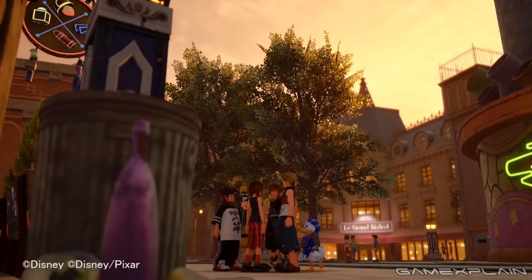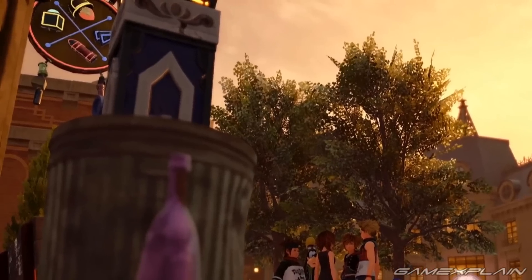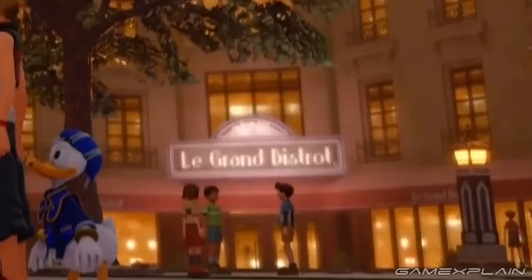The trailer itself begins in Twilight Town where we see a brand new section. There's a store sign on the left and we can even see a bistro in the background. Even more important is that it's not so empty like in Kingdom Hearts 2. There's actually people in the background, so it gives hope that Kingdom Hearts 3 will have a populace that Sora can interact with and the world won't feel so empty and lifeless. Hopefully that's the case, but it might just be this section and this scene.